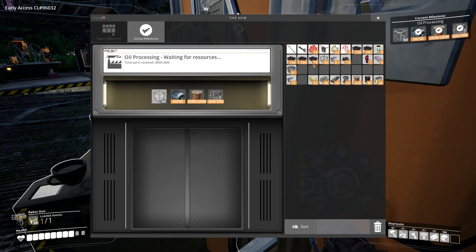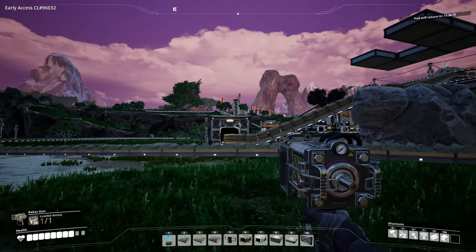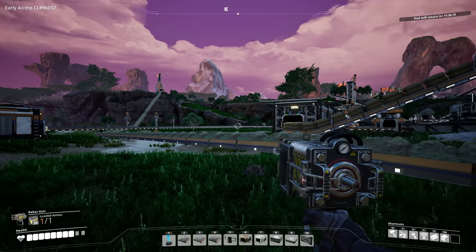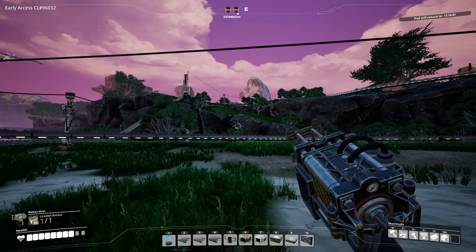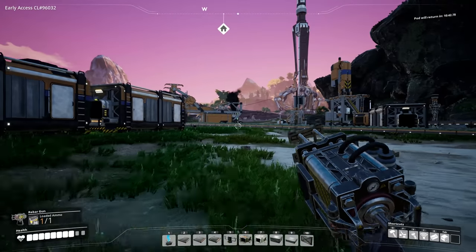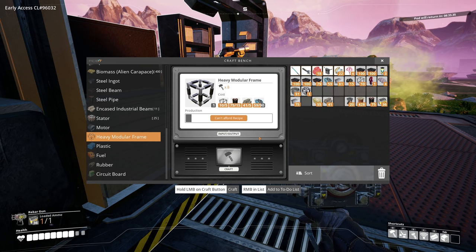Now it's time to unlock oil processing — I've got the frames here, let's go. Where's the closest source of crude oil? It's going to be really far away — 2,273 meters away. So I can make an oil pump and oil refinery, however I need heavy modular frames. Heavy modular frames — oh my god, I need more screws. They are really expensive.